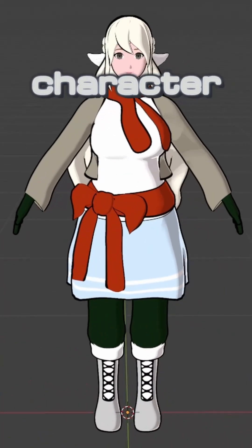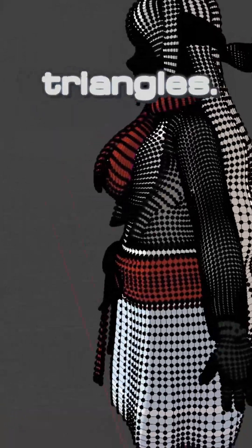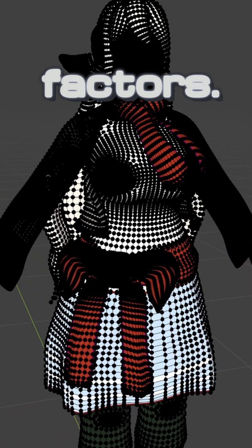How many polygons should your 3D character have for good performance in your game? AAA game characters tend to range from 10,000 to 100,000 polygons or triangles. That's a wide range, but let's narrow this down based on some factors.